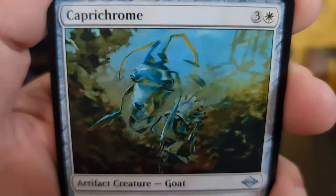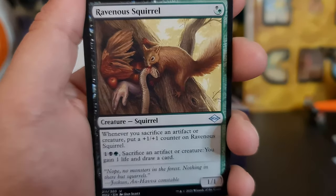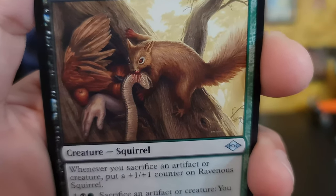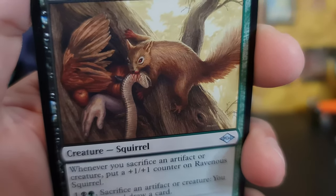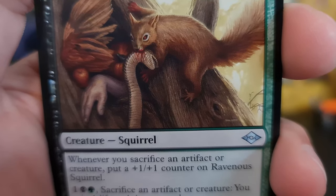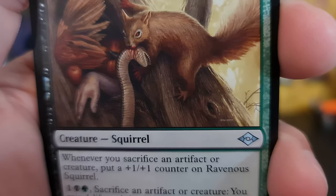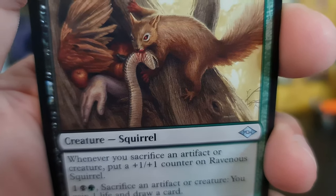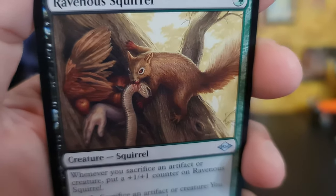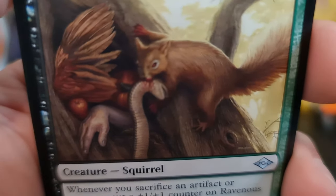Capricorn again. Ravenous Squirrel — he's got a bird, a snake, and a body hidden away along with a pumpkin and an apple. Yeah, don't mess with squirrels, guys. Especially when they're hungry.